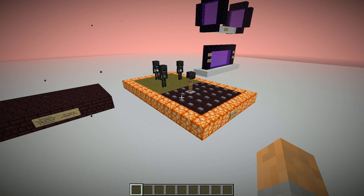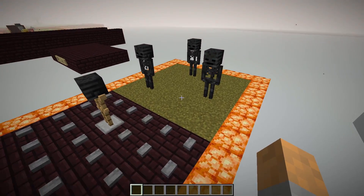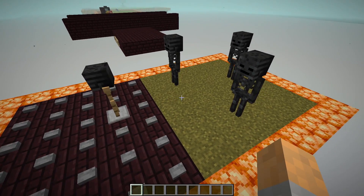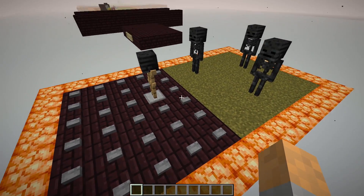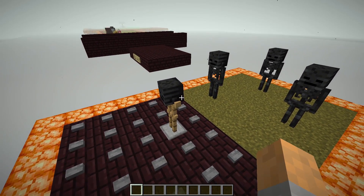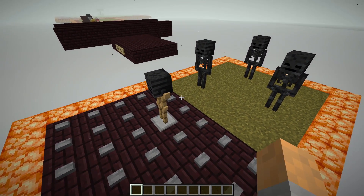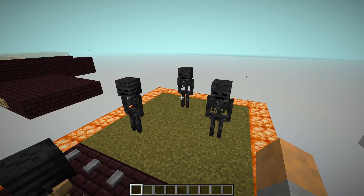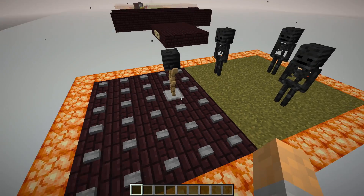Let me explain pack spawning and how it can help. Imagine our spawning platform is covered in wither roses. On top, we add a 5-wide nether brick platform covered in buttons so no mobs can spawn on it. The game picks a block to spawn a mob — it fails because of the buttons, but continues trying to spawn the rest of the pack on nearby valid blocks. So the extra nether brick platform generates additional spawn attempts that land on our actual farm, giving us bonus spawns.